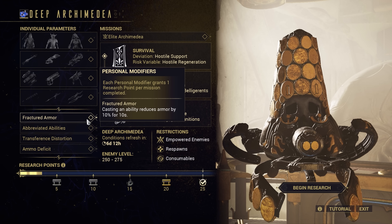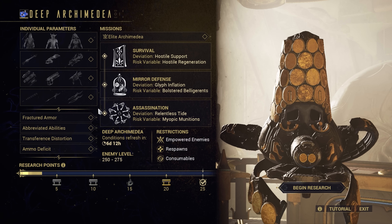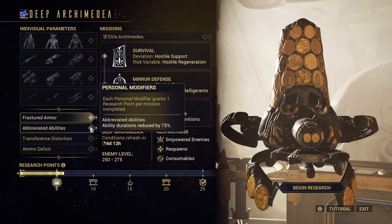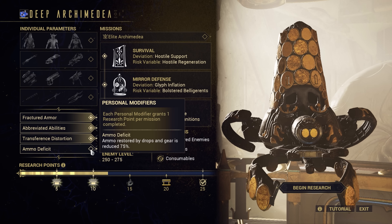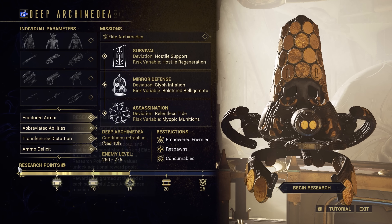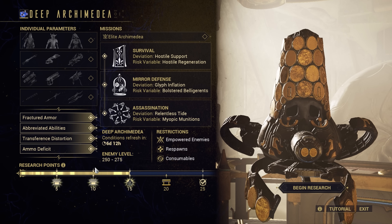If you don't have any of the Warframes or weapons, you have the whole week to pick some to obtain and set up for Deep Archimedia. For each challenge you meet, you gain one additional research point per mission completed, up to three total points for completing all three of the week's missions. Based on how many challenges you meet or select, you can see at the bottom how many research points a successful run would earn you.